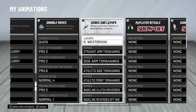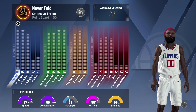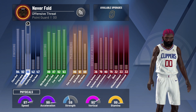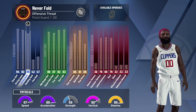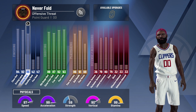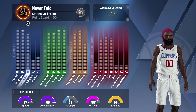Now if y'all want to know how to get all these dunks and contact dunks, I'm gonna put you on. If you make any slasher or slasher playmaker type build, you gotta have an 85 driving dunk. So if you want to have all those dunks and contact dunks that I have, you have to have the 85 driving dunk. So if y'all are looking at those dunks and don't have them, it's because you don't have an 85 driving dunk. Make sure you have that before purchasing.